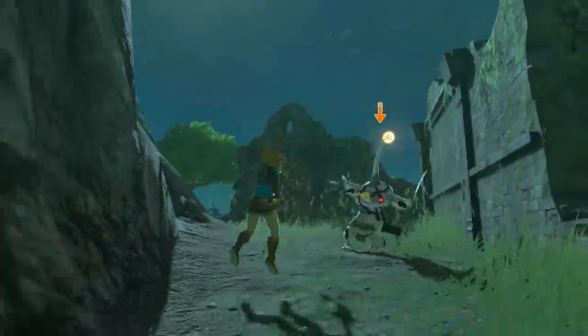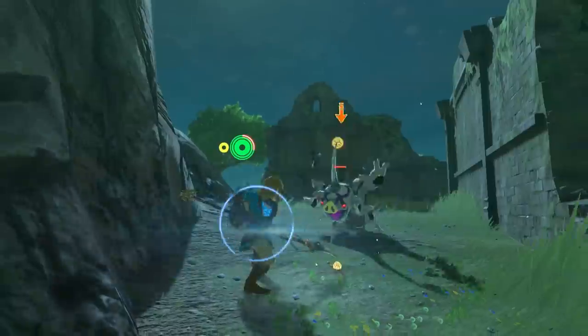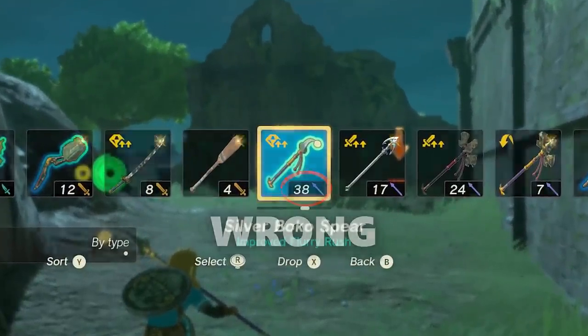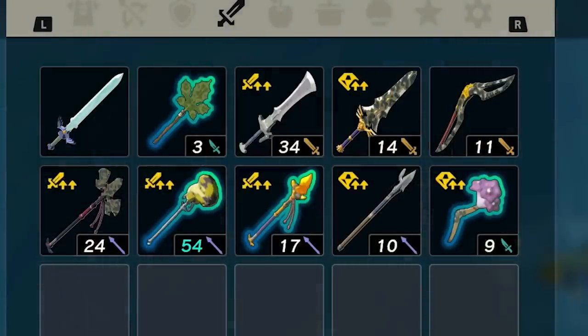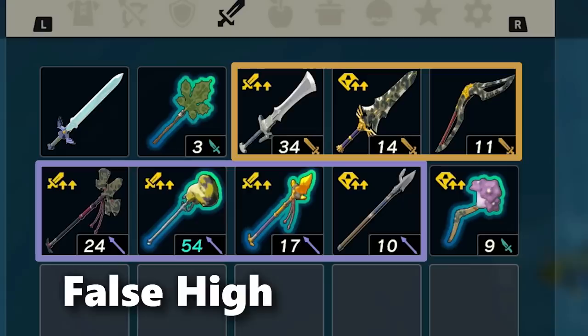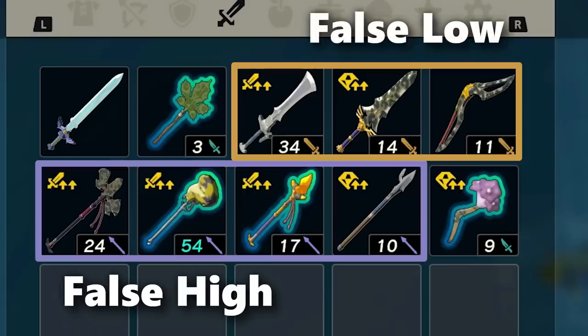But where things get odd is with Tears of the Kingdom's spears and two-handed weapons, where the shown number does not equal the actual damage these weapons do. In a sly attempt to balance the game hiddenly, all spears have an exaggerated shown damage stat, meaning they show higher than what they deal, while all two-handed weapons have an under-exaggerated shown stat, meaning they deal more damage than their stat shows.